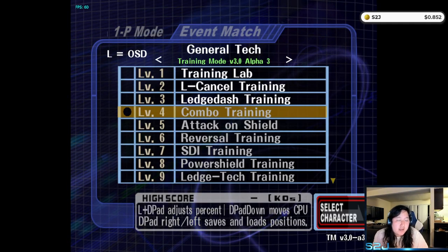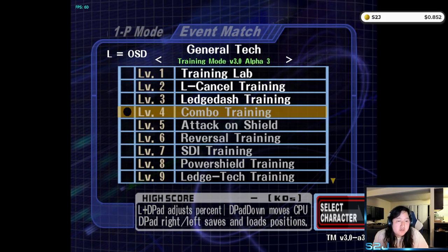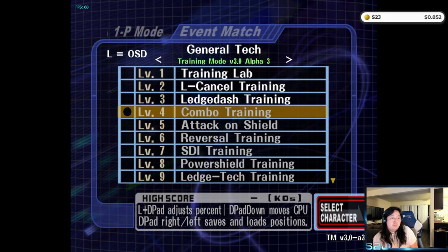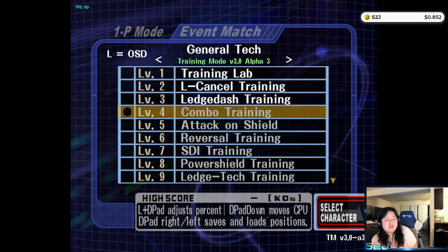Hey guys, SSJ here to make a guide about Falcon's throws. I'm going to talk about his down throw, up throw, forward throw, and a little bit of his back throw. I also want to see how their uses differ on fast fallers, semi-floaties, and floaties.